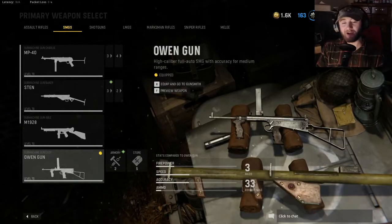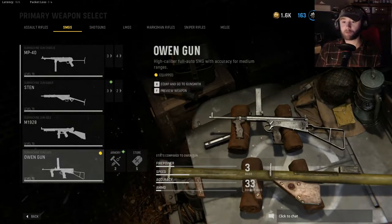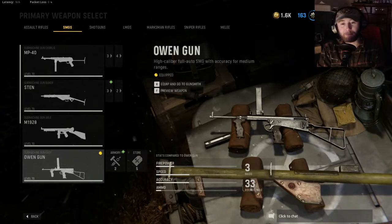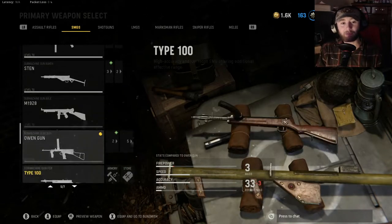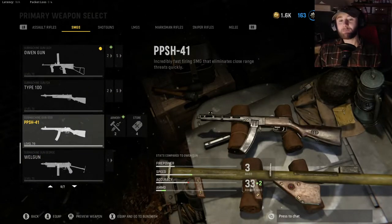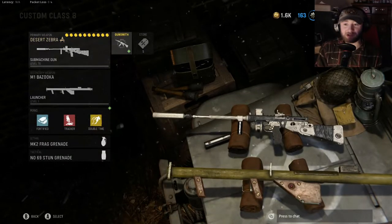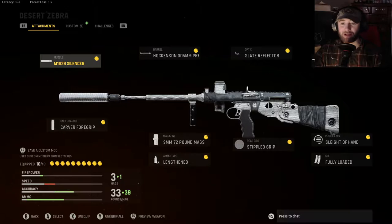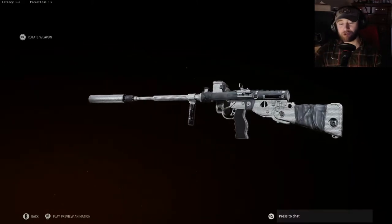It's time to cover the last default submachine gun in the lineup. By the time season three or four drops, there will be other subs to cover, but right now we've got all of our subs including the DLC or battle pass sub — all gold, which means they're all diamond now. The Owen gun has been an interesting one to work with. I've saved it for last for no particular reason, but I really like the fire rate on it because it's pretty slow and controlled compared to a lot of the others, so you can push out to further ranges.